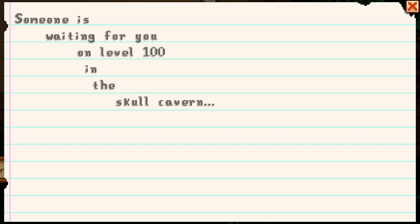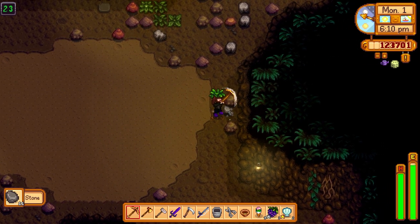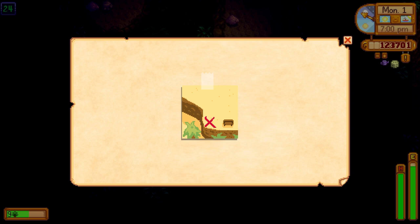Someone is waiting for you on level 100 in the Skull Cavern — alright, we're going to try to do that this video. I'm also trying to find a dinosaur egg inside the Skull Cavern, so we're going to do that too. Found another secret note — looks like there's something over there in the desert.